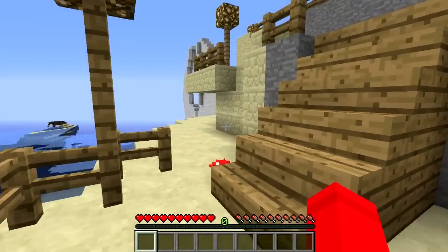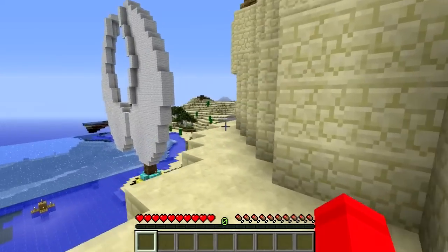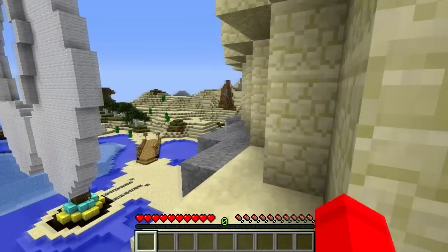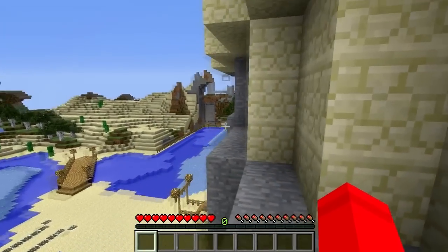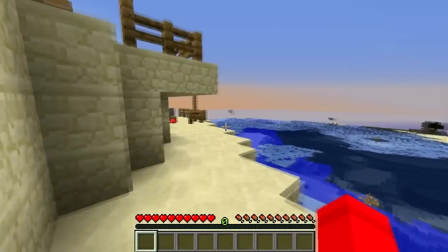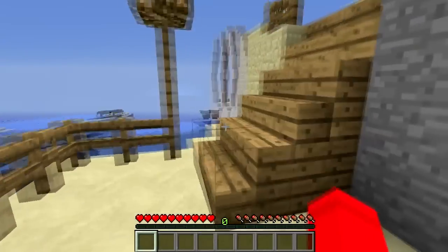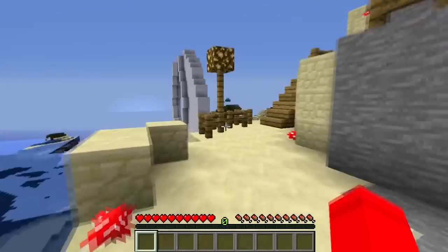As we make our way further up and around, you really get a sense of the diverse materials that he's used in this build. You've got smoothstone, sandstone, and clay as well. And what I always find is I'm blown away by how well he's blended these all together into a seamless design, where each material spirals into another.